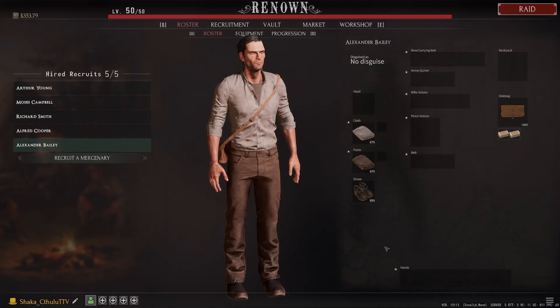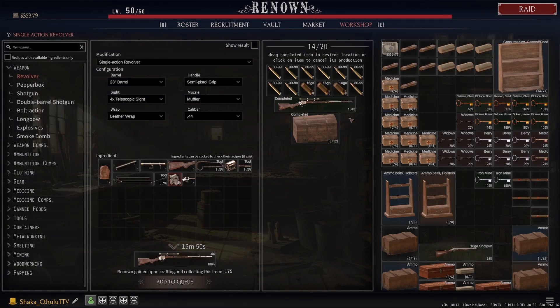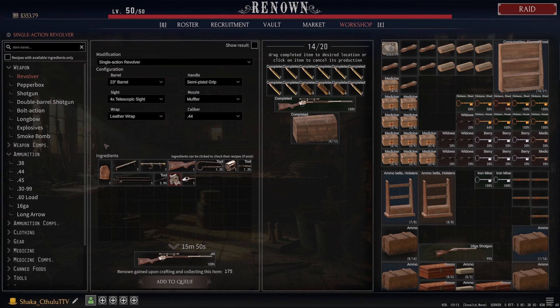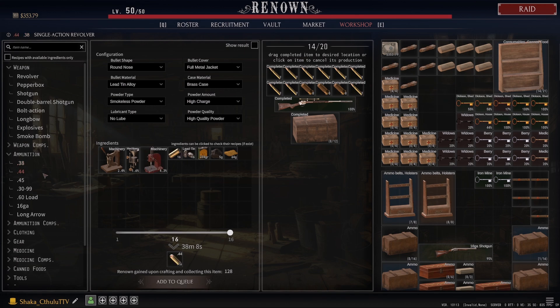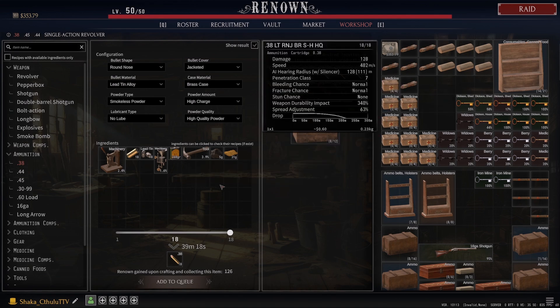What's up everyone, it's your boy Shaki here coming to you with another episode of A Twisted Path to Renown. Today we're going to be talking about ammunition specifically. I've covered this a little bit in my workshop video which you can check out, but I think there's more to be talked about when it comes to specific ammos and what you can get out of those, as well as the different types of tools that you'll need.